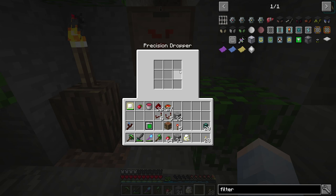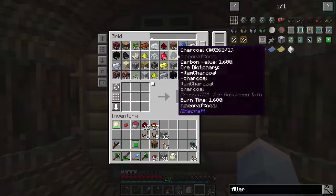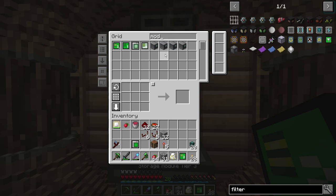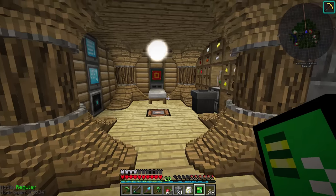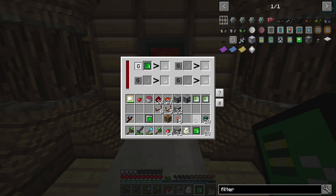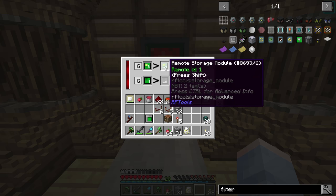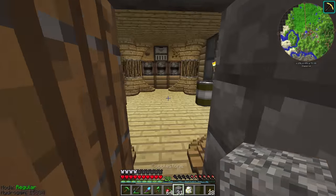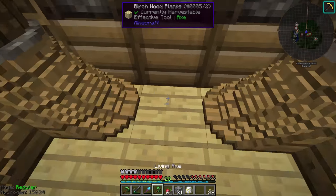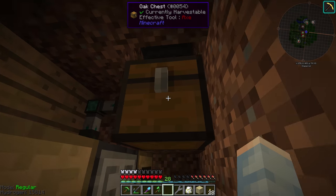The thing we have to worry about now is getting items into this precision dropper, and I think we're going to do that using some modular storage. I'm going to use modular storage — not because it's necessarily the best way — but it'll be good in the future. I think the system I'm going to set up will be very useful for us later on. So we're going to go ahead and reinsert this tier 3 module, and this is ID 1, so we'll link these two remote modules onto ID 1. Then we're going to make an ESD from Actually Additions, which is going to be the heart of this whole system.